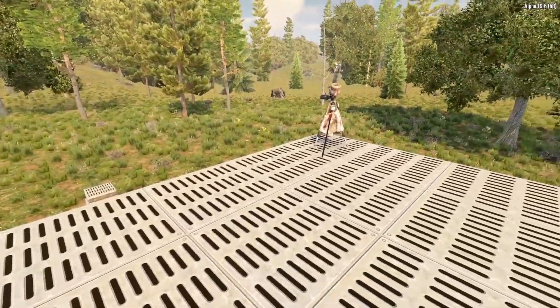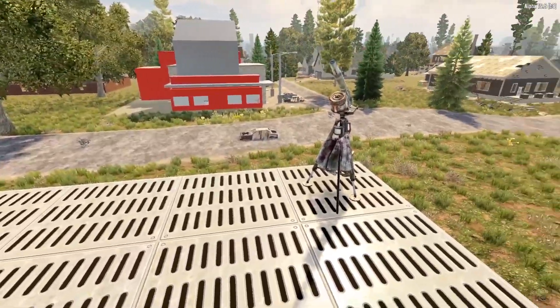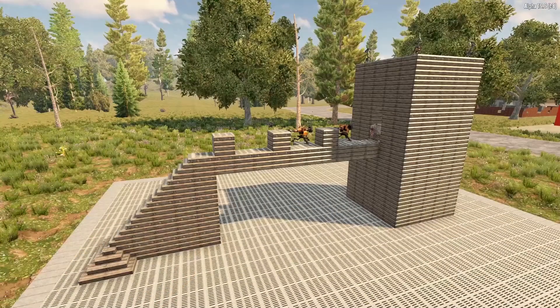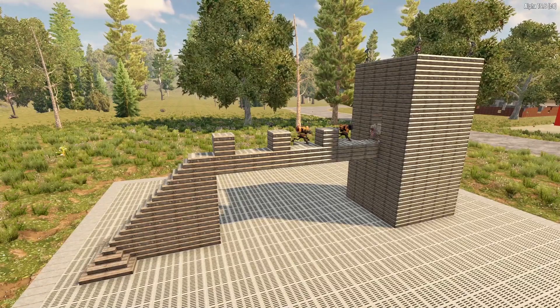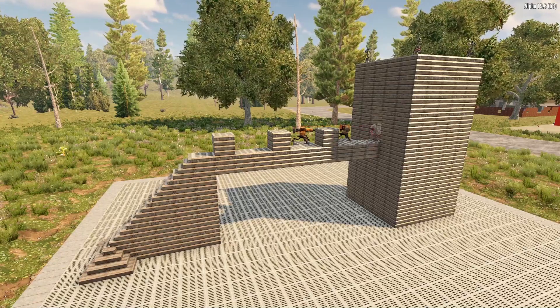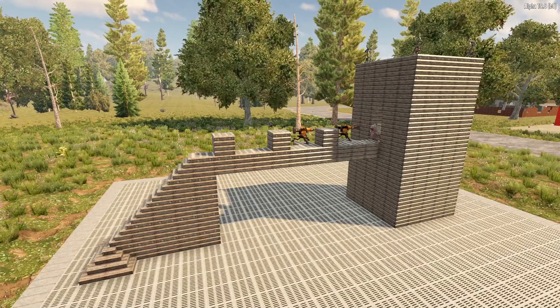On top of the fighting platform I've placed down a few SMG turrets, and these are there just to take care of them stupid birds. Now I can just stand in the corner of my Horde Base, sit back, and enjoy the show. I will be able to survive the entire Horde Night without firing a single shot. Now that our basic design is built, let me demonstrate this bad boy in action.